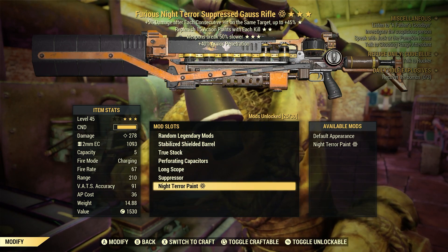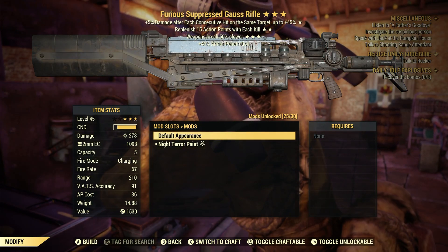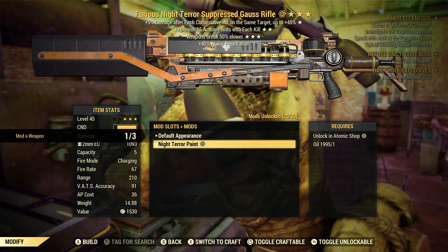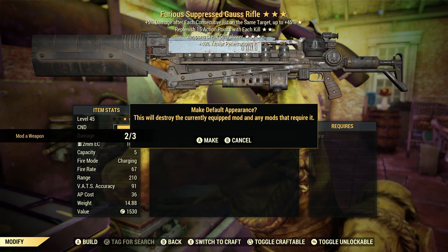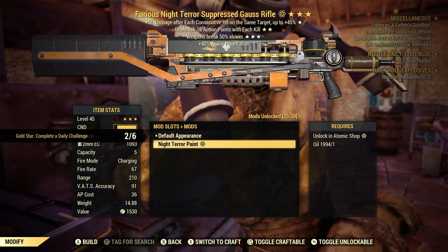Go down here to the paint section. Right now I have this Night Terror paint equipped, so we're going to go to default paint — it doesn't even require anything. See how that counted? One for three. Let's go back to the Night Terror paint — two for three. Go back to the default — three for three. There you go, modded weapon, three for three. It's as easy as that.